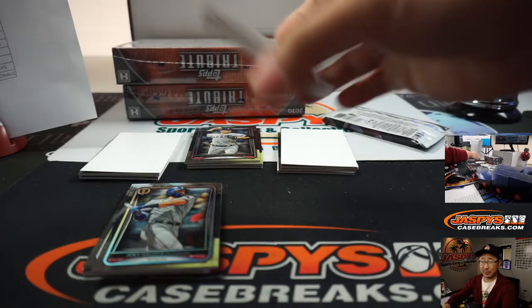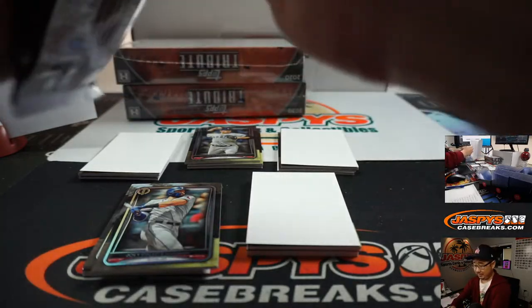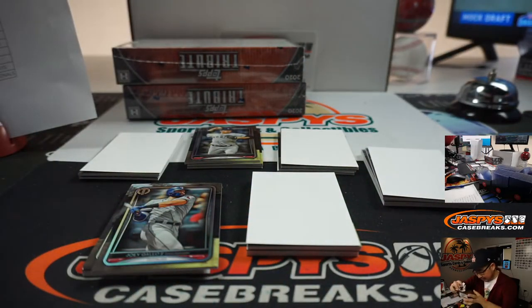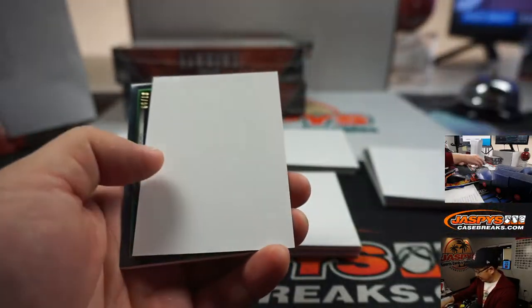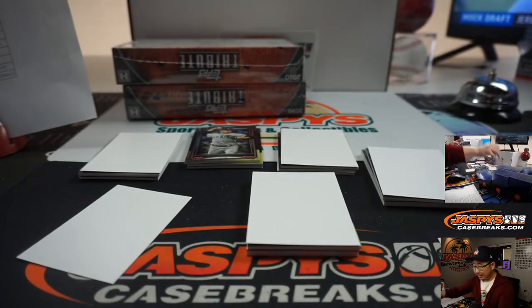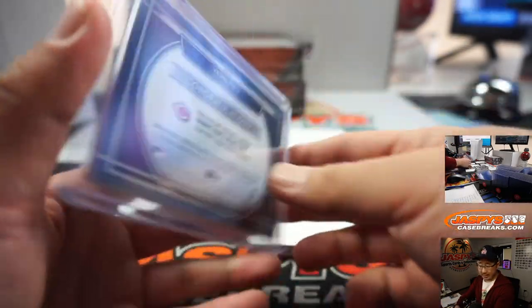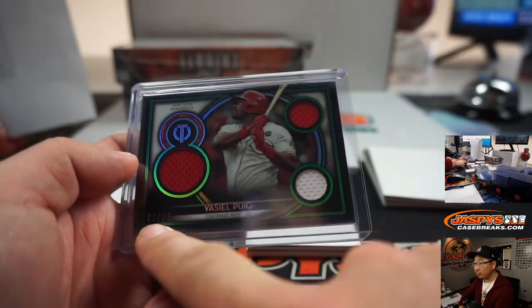We'd be breaking Transcendent on a jet with celebrities — that'd be great. We'd like to welcome in Joey Gallo on the Jasby jet to break open some Transcendent with us. There's Yasiel Puig for the Reds — has he been signed? I guess everything's been interrupted by COVID, but I don't think he's been signed yet. Two-color triple relic for the Red Legs, goes to 99. That's a number block team, so that goes to Red Cincinnati 7 — that'll be for Chris Meyer.